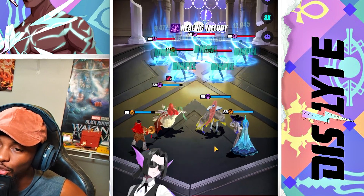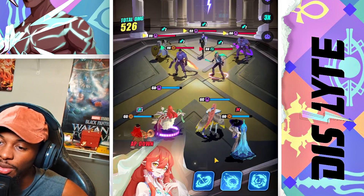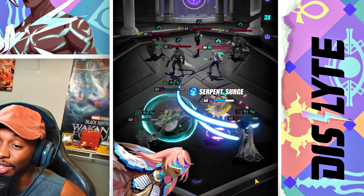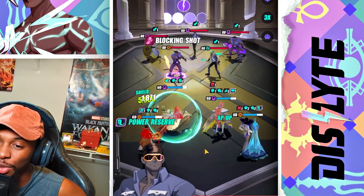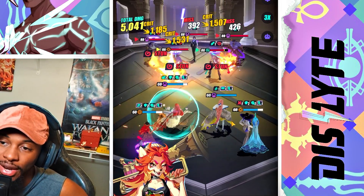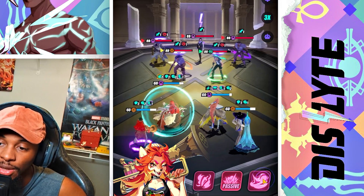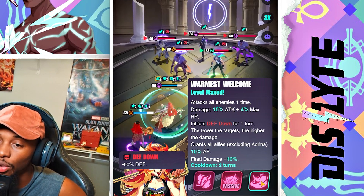A couple of things to keep in mind: you want someone who can cleanse, because if Adrena gets stunned she won't actually get her turn for a number of turns — I've literally watched her just bounce back and forth and it's really bad. Having a cleanse ensures she can get her turn, because she still uses her S3. Even though she gets that 99% AP pushback, she still gets a turn for her S3, so that's something important to keep in mind.